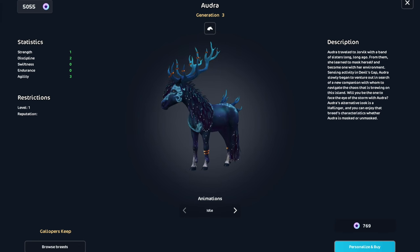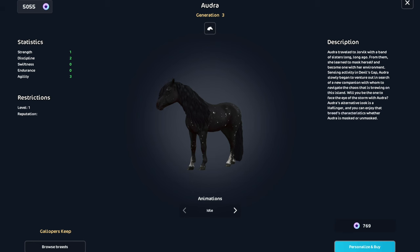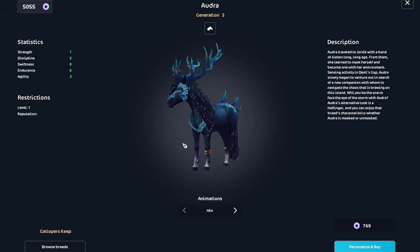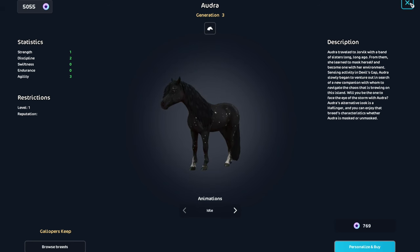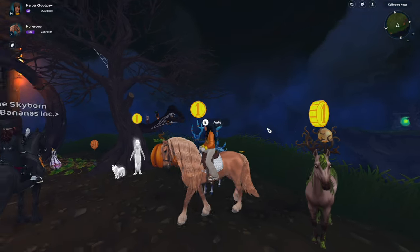Okay, this is Audra. This is the one I really wanted — the Halfinger. I think she's adorable. The magic coat is super cool too. I think I'm going to be getting this one. I'm just going to look at them all first.